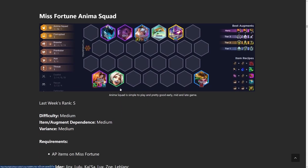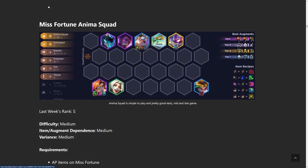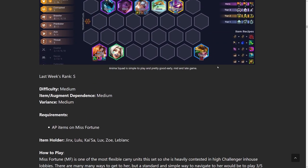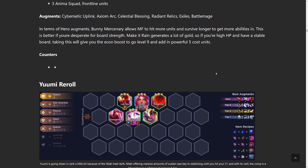Onto the next build, we have Anima Misfortune. Anima is really good if you get stacks of it early, especially in stage two, though it's a little difficult sometimes, so do it situationally. The comp is relatively easy to play — you just play all the Anima Squad units and then all the Pranks or whatever synergies you hit. For example, we have Sejuani to add Brawler in, but you could also play Zoe before that. There's also the seven Anima Squad version if you get any Anima emblems — in those games you just play seven Anima and that's pretty much your whole team.